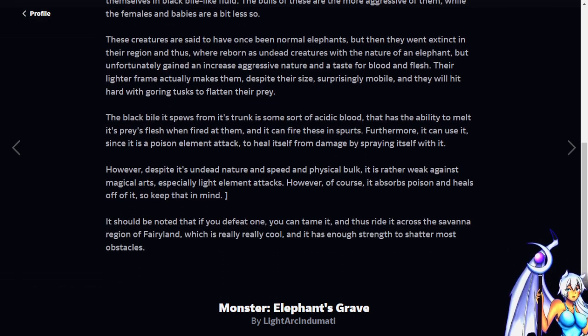The black bile that spews from its trunk is some sort of acidic blood that has the ability to melt its prey's flesh when fired at them in spurts — a Donkey Kong 64 reference.